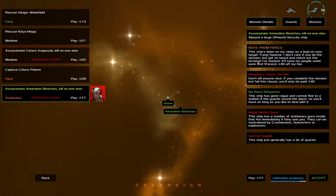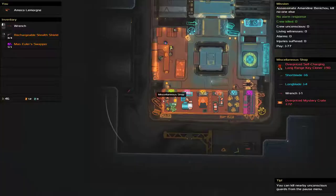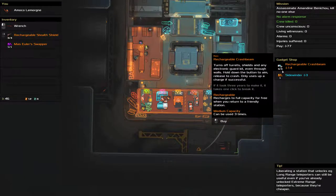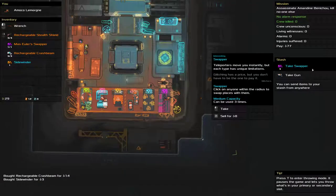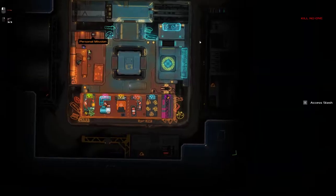Bloodless Claws, no alarm response — so that's good. If we do alarm the ship, they can't go anywhere. It's a bunch of sentry guns and lots of guards. Maybe not the smartest decision to take an Audacious Bloodless Claws mission right at the beginning here, but we're going to try it because I rolled my mouse and it stopped the zoom in. Long range key cloner would be pretty nice but we can't afford it. Rechargeable crash beam would be useful — I'm tempted. There's a sidewinder in there which is also pretty useful. I think we might take both. We'll take that swapper and we don't need the gun. Let's get out of here.